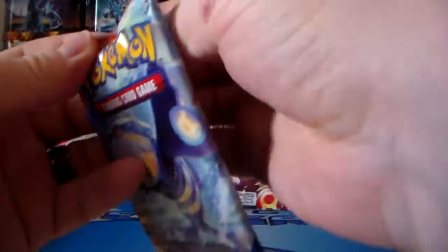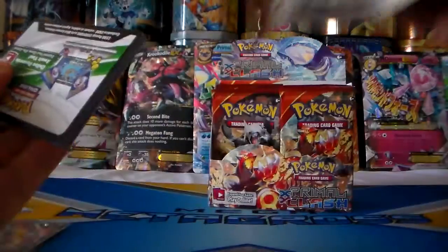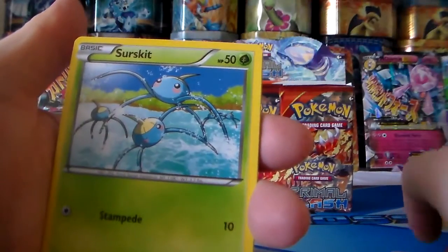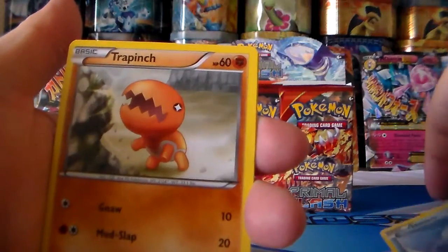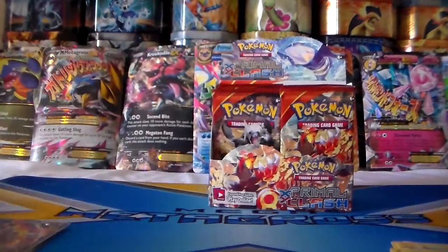Not even halfway through yet — awesome, some great cards already. We are halfway through! Got Bidoof, Grovyle, Lanturn, Marill, Surskit, Corphish, Horsea, Trapinch, Swampert reverse holo, and a Delcatty regular rare. That's okay — can't get every single awesome card in the booster box, but they're all still awesome.